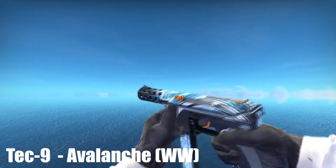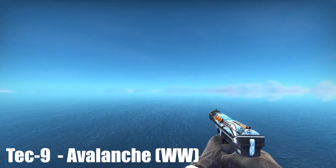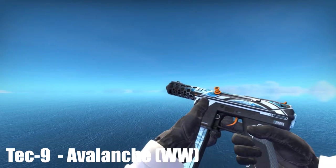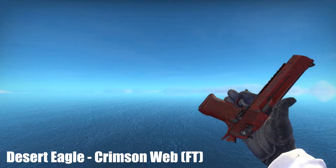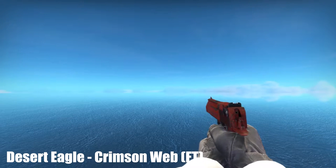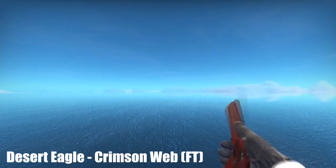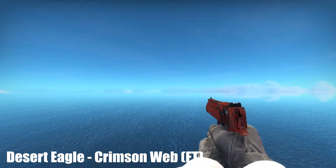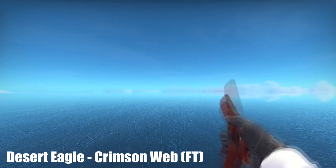You guys can see it with the orange — I think it fits really nice. Even the mag has the skin color on it, which looks pretty cool in my opinion. Moving along, I got the Deagle Crimson Web, field tested. Honestly, when I first got the skin I thought it was worth like nothing, but it's actually worth a couple of dollars now, so I was actually surprised. Crimson Web is a really sick skin in my opinion, especially on various knives, but it looks really nice on my Deagle.